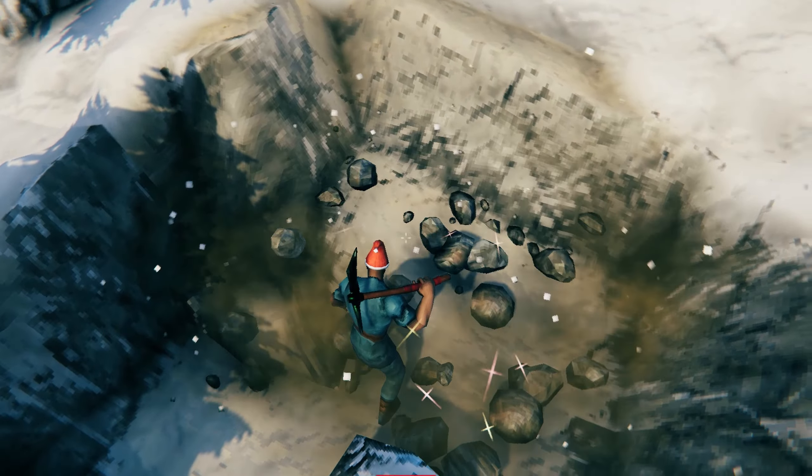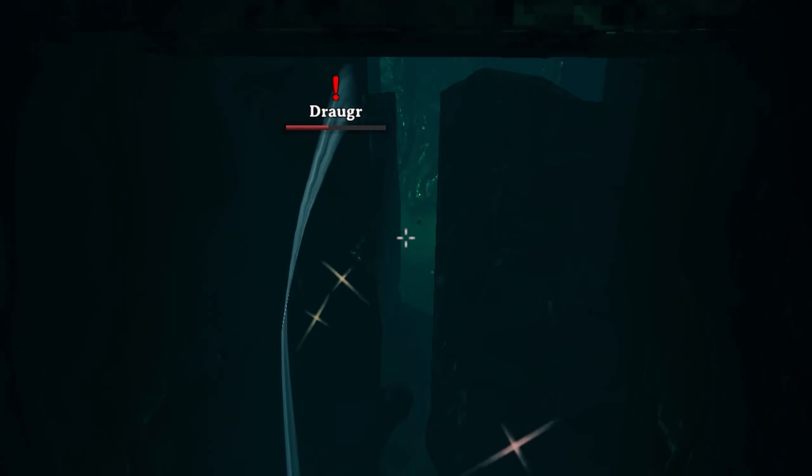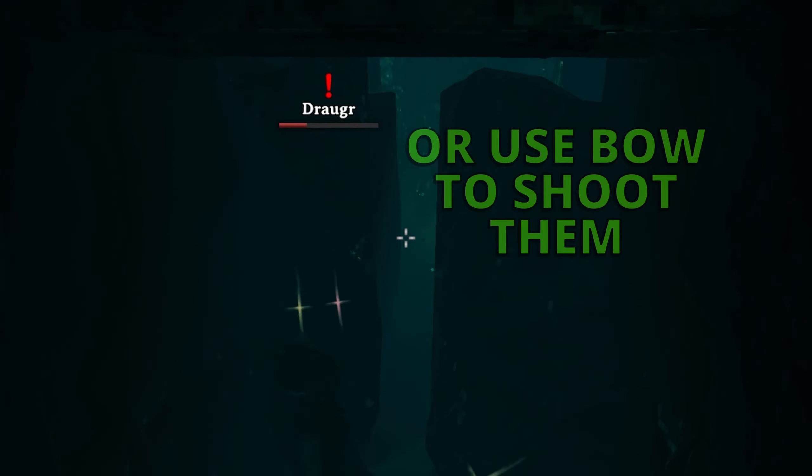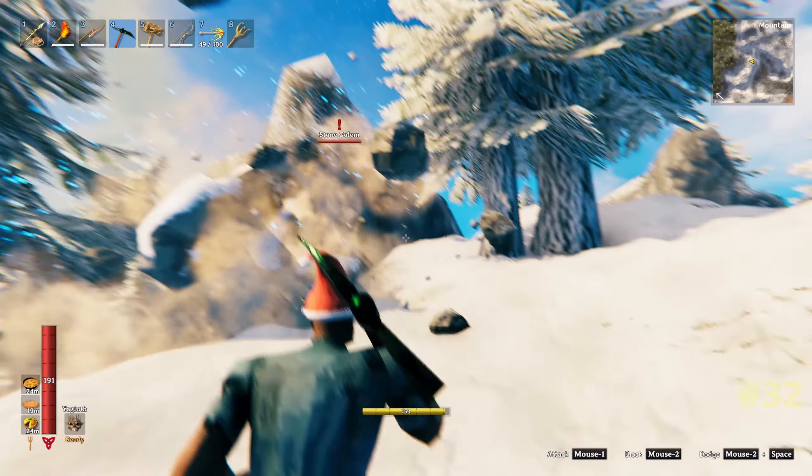After you've killed the elder boss and head off to the crypts to get some iron, if you just mine down one side of the mud piles so you can see anything lurking before it attacks you, then any enemies behind it you can easily kill with your Stagbreaker. You should find doing it this way a lot safer.